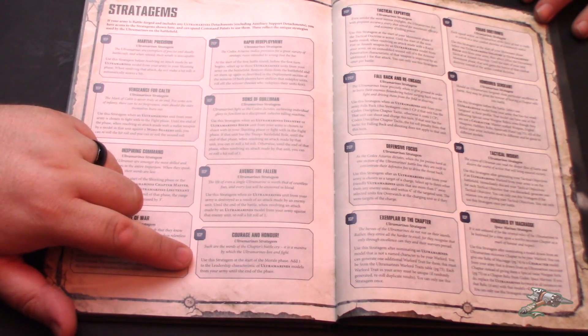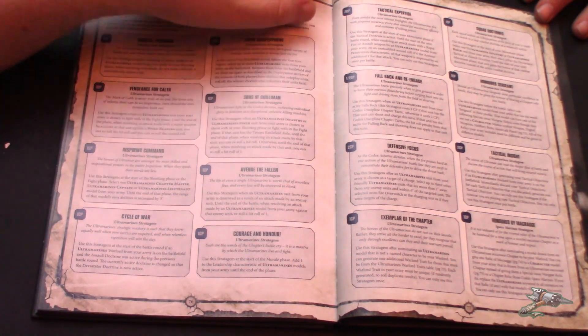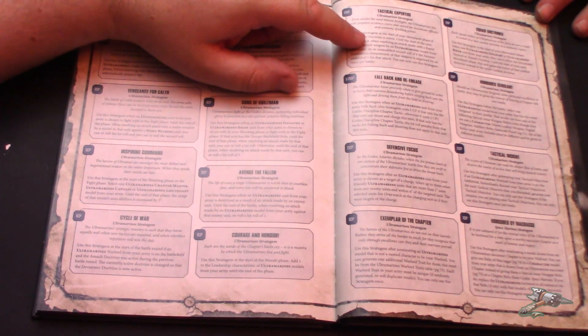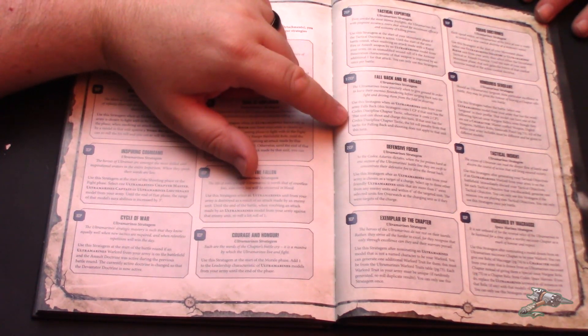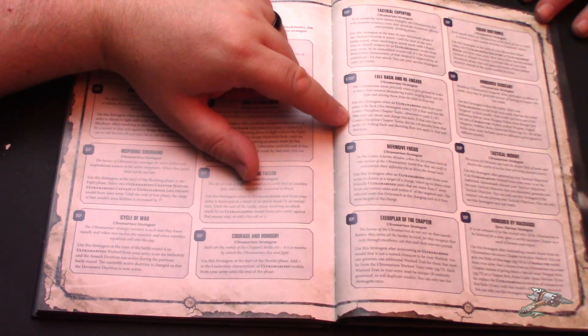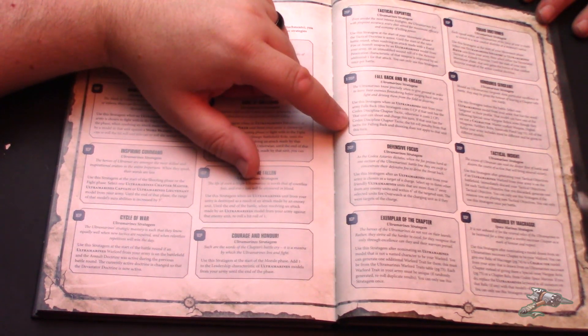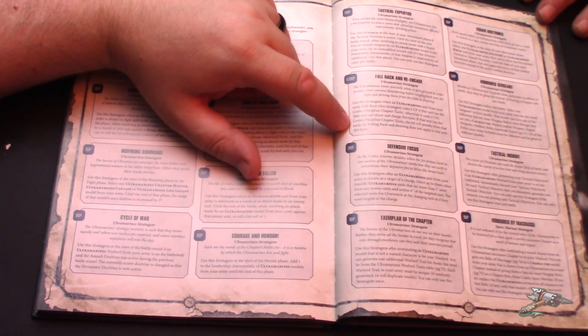Courage and Honor — one CP, used at the start of the morale phase. Add one to the morale of all your Ultramarines units for that phase. Tactical Expertise was previewed on Warhammer Community. Fallback and Re-engage — use when an Ultramarines unit falls back. It costs one CP if the unit has the Codex Discipline Chapter Tactic, otherwise two CP. That unit can shoot and charge this turn, and the hit roll penalty from falling back does not apply to that unit this turn.